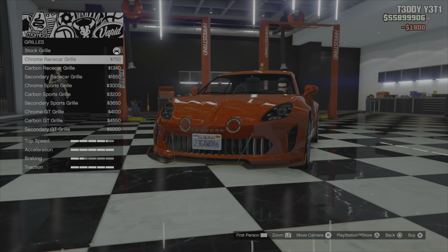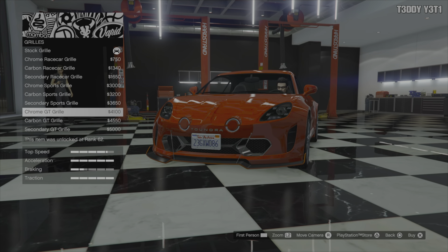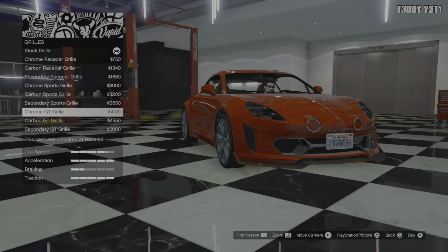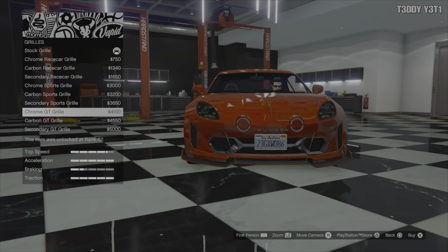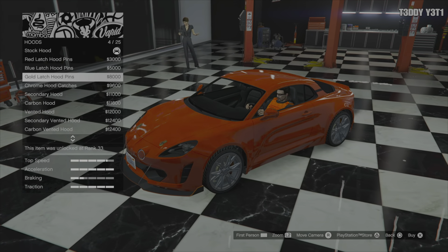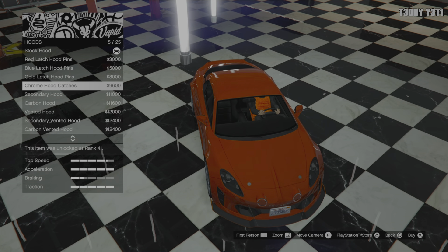Grille options. Whoa — what is that? Hood options. You can do the hood pins. Typically you can't open up the hood if they're on there.